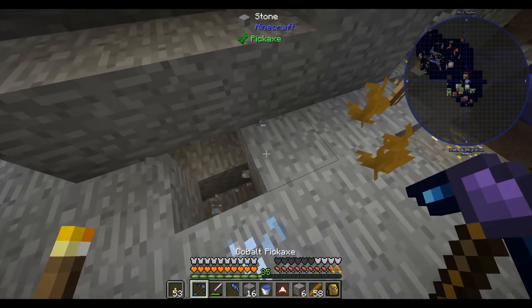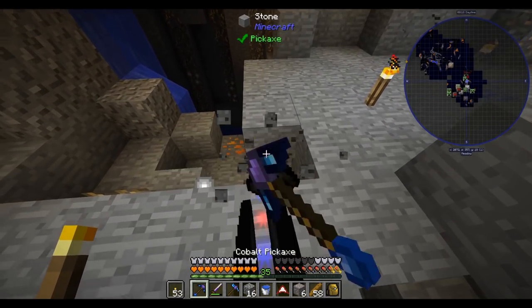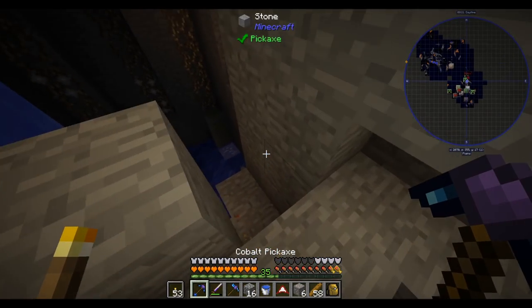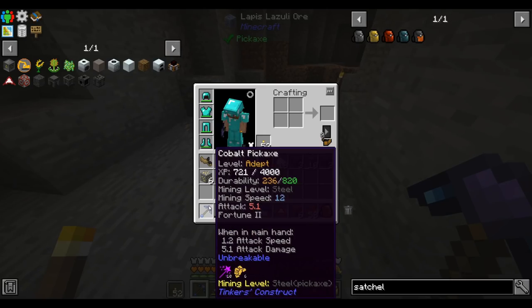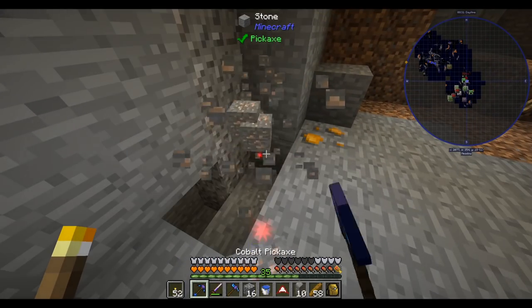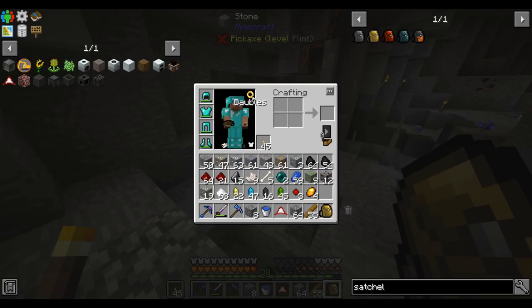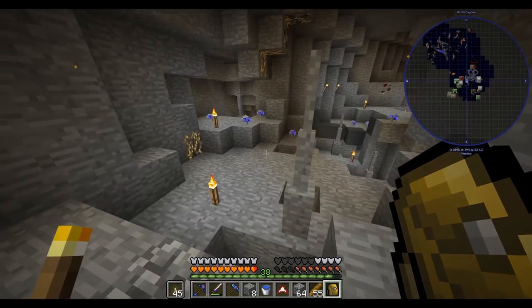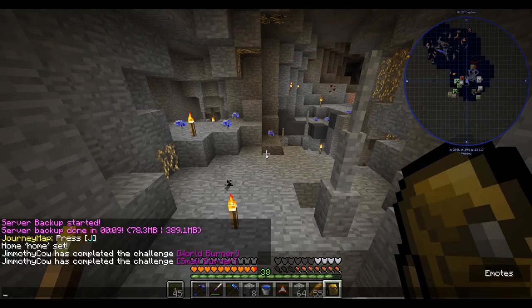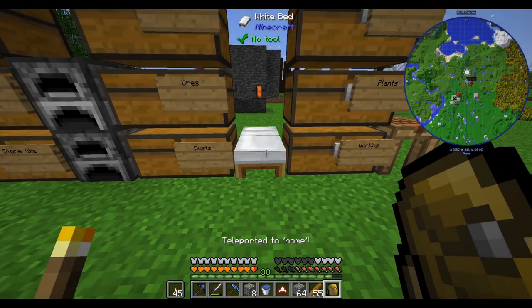The vein miner also makes getting these ores a lot easier — I can get five, six, seven ores in one go. I'll even stop to get coal now because I can just vein mine it. I also found some lapis — I already have Fortune 2, so a bit more lapis and we can get Fortune 3 on our pick. It only took about 15 minutes to fill my inventory up completely, thanks to ore excavator and our magnet pulling ores to us.